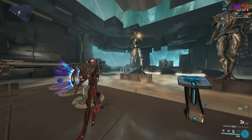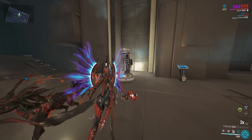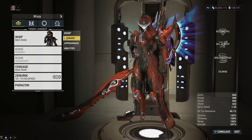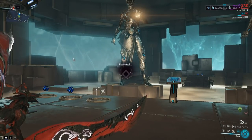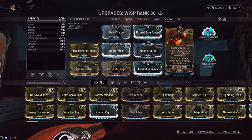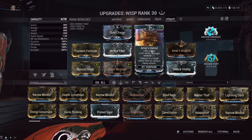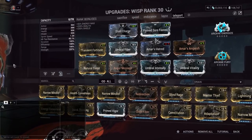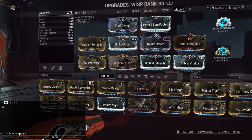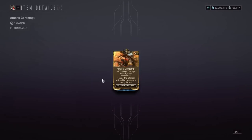The mods we're talking about today is the Amar mod set. This one is going to be for your Warframe and for a specific weapon type which we will not be using in this video but will probably be in a future video. The Amar mod set gives you Amar's Anguish, Amar's Hatred, and then the other Amar mod is only for dual daggers — it's called Amar's Contempt. That one will give you increased melee damage and increased slash.